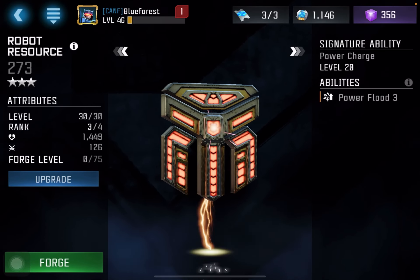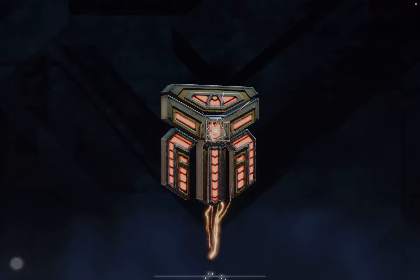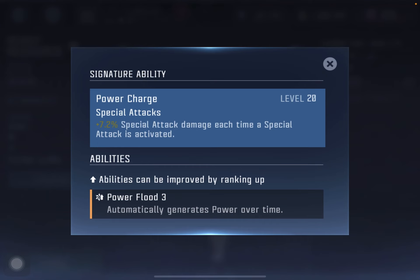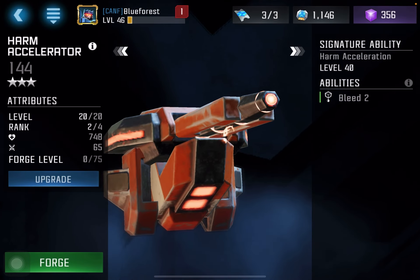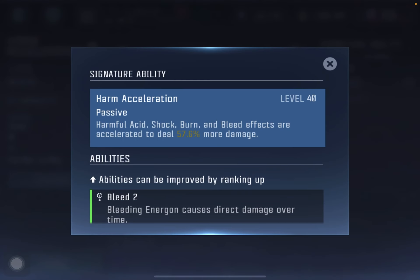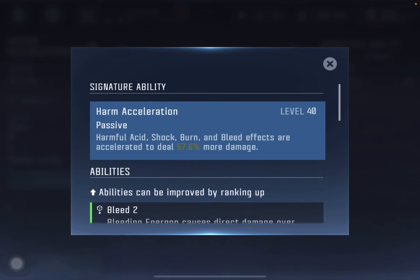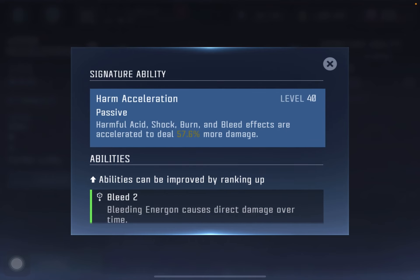Robot Resource is excellent — one of the best mods. It's the passive power gain mod, and the SIG is also very good because you get increased special damage when your bots land specials. At high SIG the special damage increase is pretty significant. Harm is also very good — it's the bleed-focused mod. You're dealing a ton of passive bleed damage over 60 seconds, and the SIG increases the strength of any DOTs your bots inflict, like bleed and shock, especially at higher SIG.